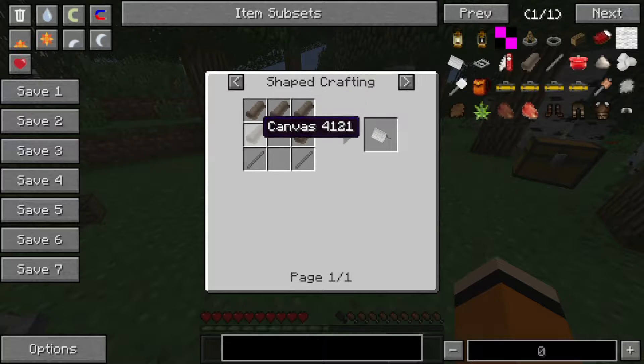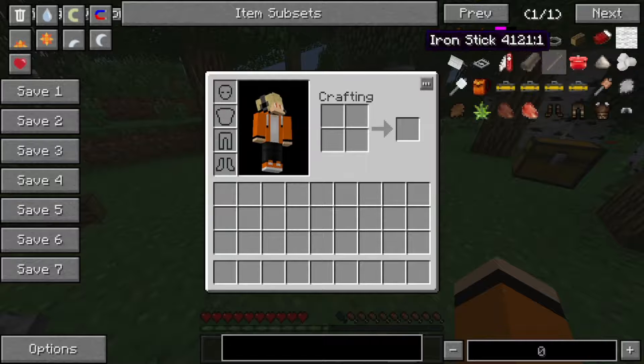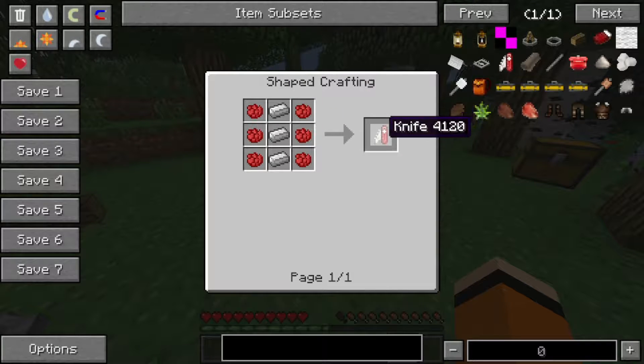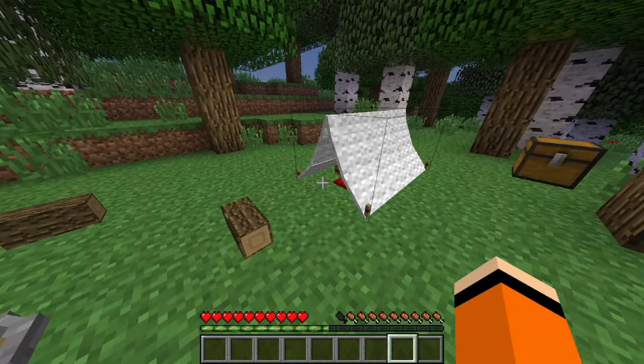Hier seht ihr das Crafting Rezept – relativ simpel eigentlich, mit zwei Iron Sticks, die einfach aus zwei Iron gemacht werden, und dann noch fünf Canvas, die aus einem Messer und Hemd gemacht werden. Also relativ leichtes Crafting Rezept. Das Knife wird auch relativ easy mit drei Eisen und sechs roter Farbe gemacht.